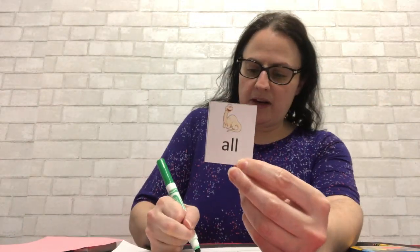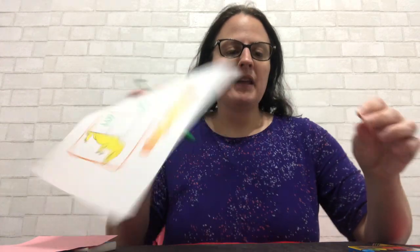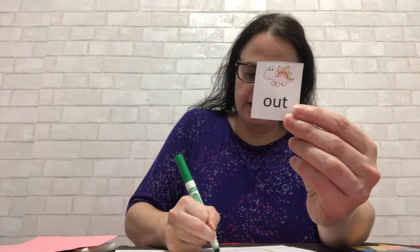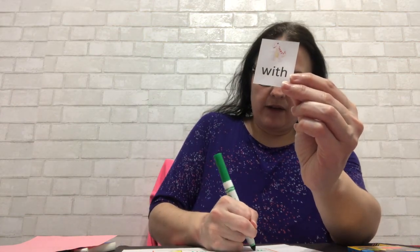Next I'm going to pick the word all. A-L-L. All. And here's all on my bingo card. Next I'm going to pick the word out. O-U-T. Out. And I wrote the word out. Now I'm going to pick another word — the word with. W-I-T-H. With. And here's my word with.